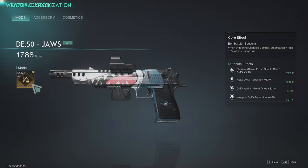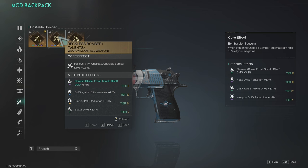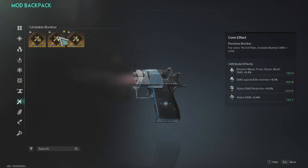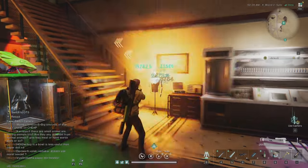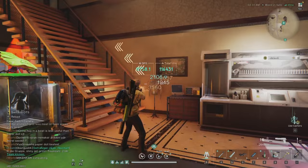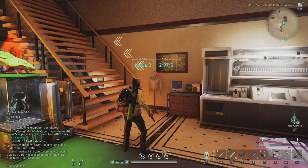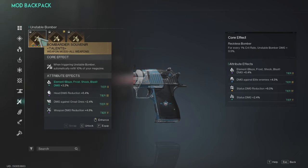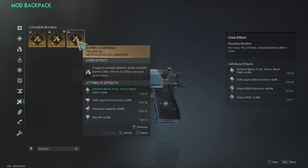Now if I change this mod — so it's not refilling the magazine, but instead for every 1% crit rate the unstable bomber damage goes up, plus element and status damage — you'll see it's actually worse with the other mod. When this one fires up it just empties and you need to reload. That's only 100k damage and you have to reload. So the best mod for this gun is the one that refills the magazine. You just need to raise your magazine capacity to 20 or more, and you'll fire this gun like a machine gun. Tested all three mods — the magazine refill one is the best.